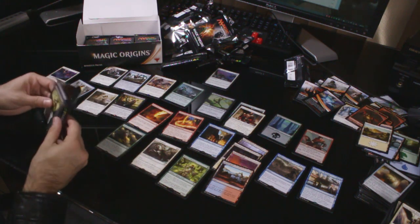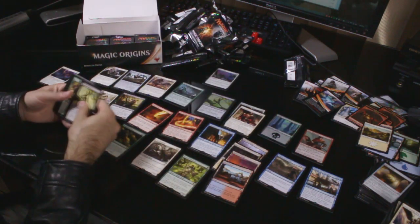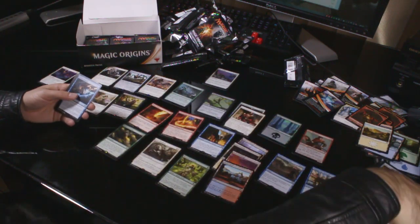So no big pulls yet. The Starfield of Nyx is okay, but nothing massive. One mythic down, so still a couple of mythics to go, hopefully.